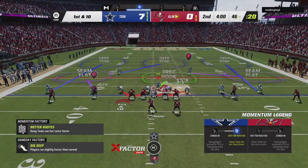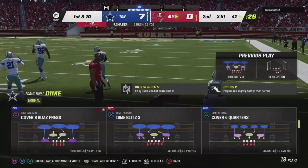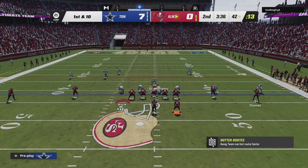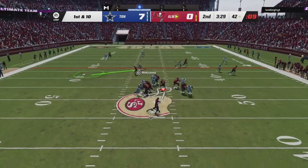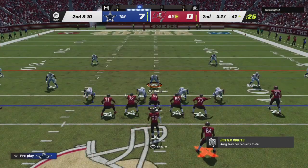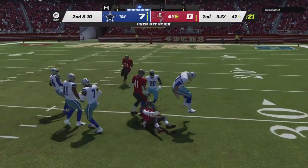First down and 10 at the 46-yard line. He runs the QB option — I thought I had someone assigned for him, but good run by him. Please try that again, I got to make you fumble. First down and 10 — Joey Porter, knock his head off if he tries that again, seriously. He throws it away. Good pressure from my defensive line. Second down and 10 at the 42-yard line — he QB keeps again. How does he not fumble that? Come on, Diggs, I need you to hit him harder, man.